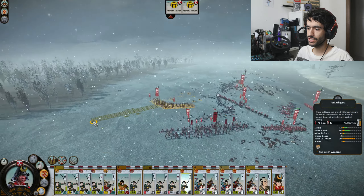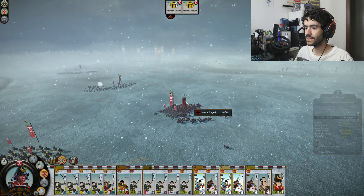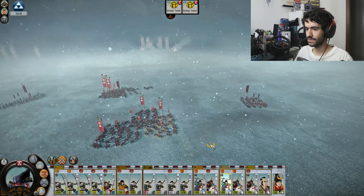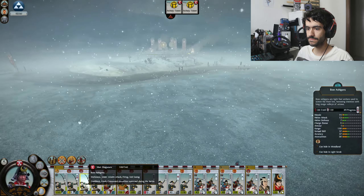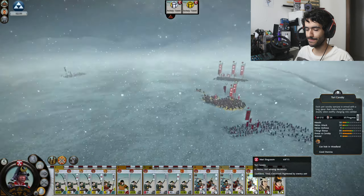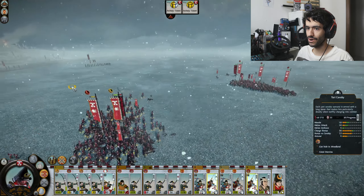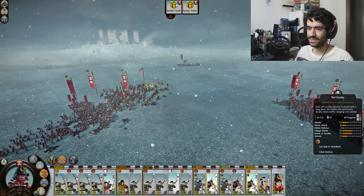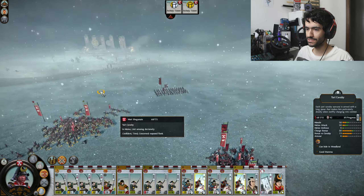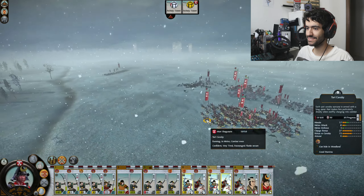Units are not going to shatter. If I do not get rid of Shingen, he's going to be providing a significant morale buff and they're not going to shatter when I need them to. The secondary general is coming in. My garrison units are only now just starting to take losses. I think there is an archer unit that has their sights trained on them. Yari Ashigaru coming to interfere with the general.